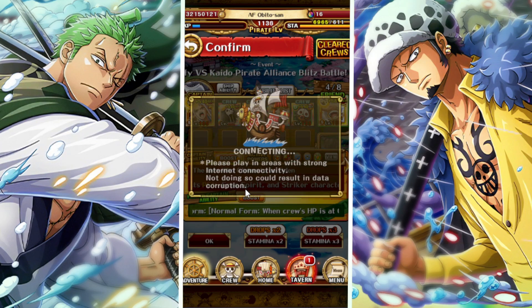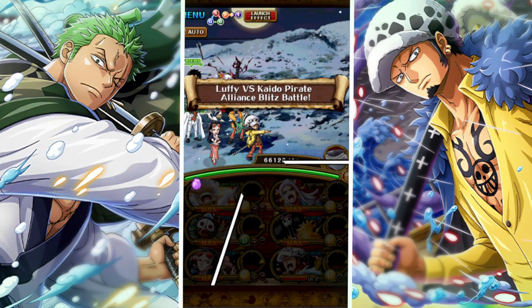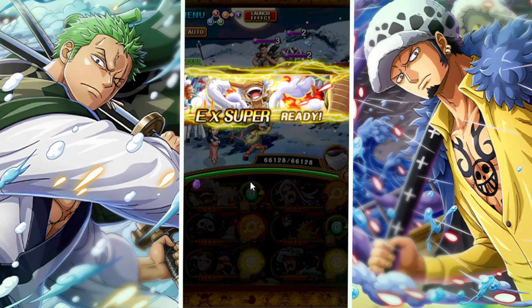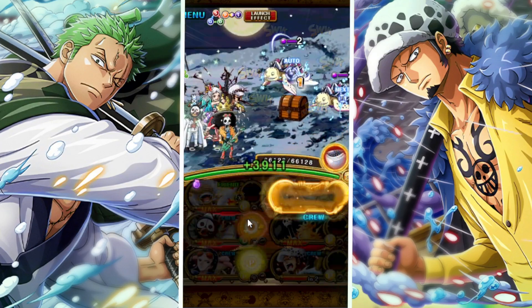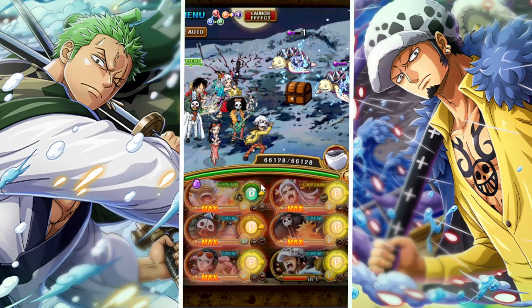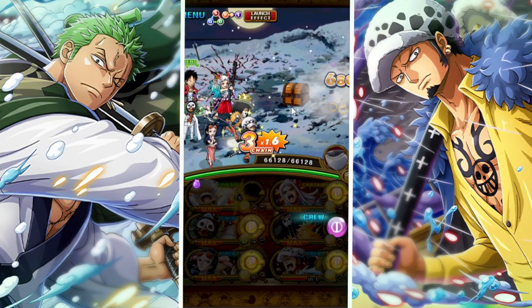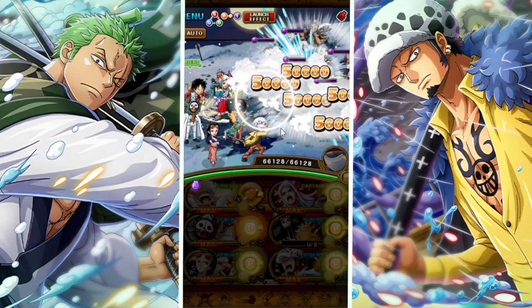Okay, so for the free-to-play or accessible team, we're using Yamato as the captain with full free-to-play subs. Once again we are using a friend captain of the new legends, this time being Gear 5, and once again we are using Maha as well as Law for their amazing abilities. Maha allows us to get around the special bind, and Law allows us to get healing and also get around the last turn of attack down after using Robin's special.